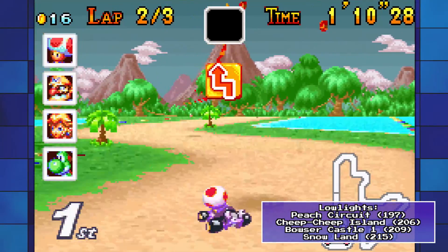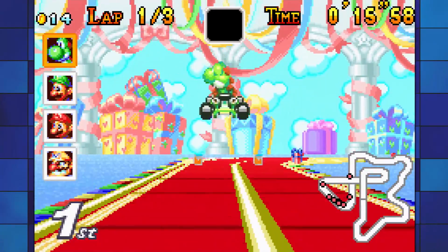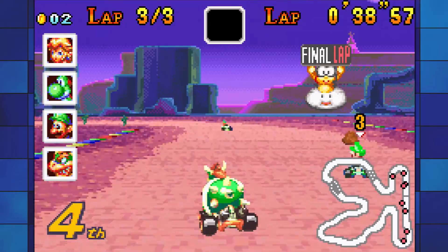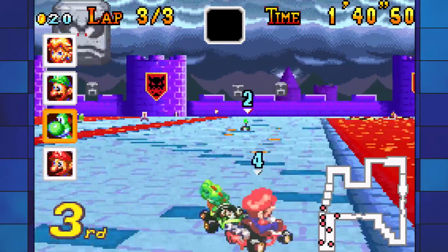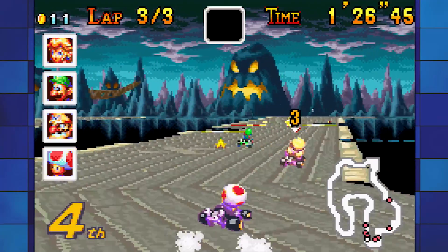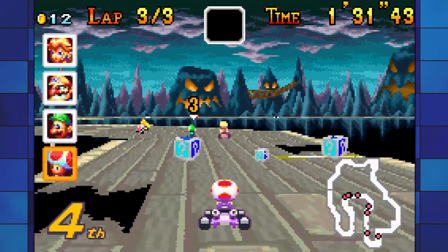Super Circuit also speeds ahead of Super Mario Kart in terms of track variety. It has a good few memorable tracks like Ribbon Road, Sky Garden, Cheeseland, and Sunset Wilds. However, how memorable a track is doesn't always correlate with how good it is, and while courses like these are certainly good, no tracks from Super Circuit managed to crack the top 50 overall tracks. Mario Kart Super Circuit's track selection is good but not quite up to the higher standards set by future entries.